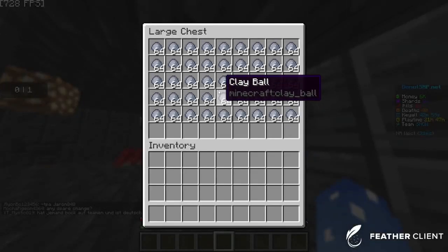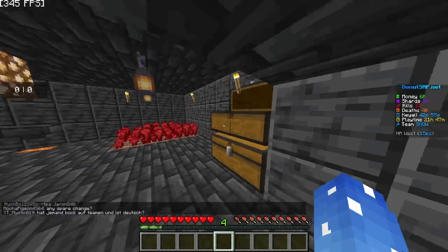The best way to make money is by getting clay. They're usually underground or in the oceans. You just get a shovel.